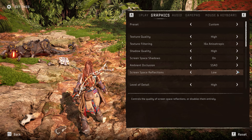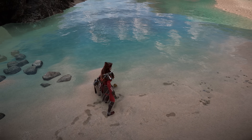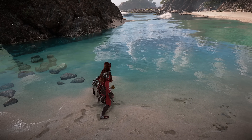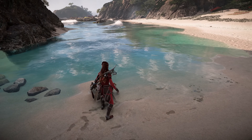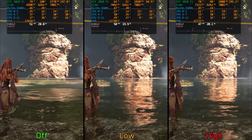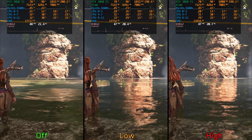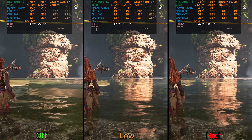For reflections, Horizon Forbidden West relies on a mix of screen space reflections combined with a cube map fallback. The quality of these reflections is not great even with higher settings, and this is reflected on the performance side — going from off to even high has negligible impact. I recommend keeping screen space reflections at high.